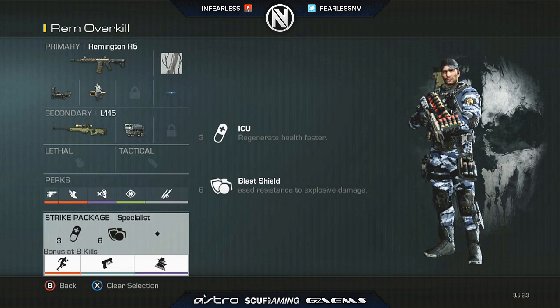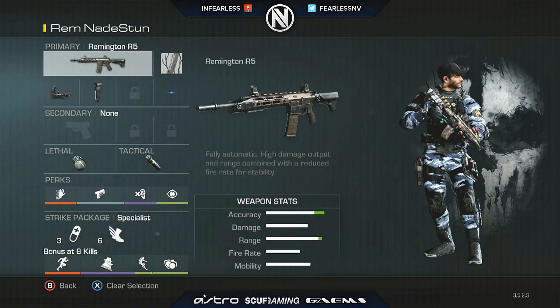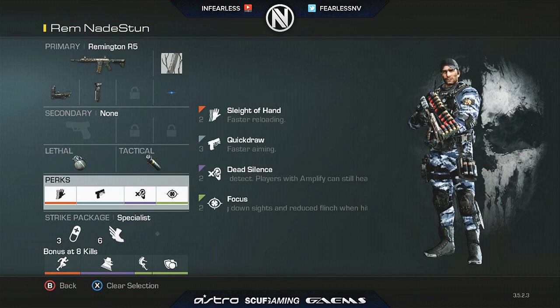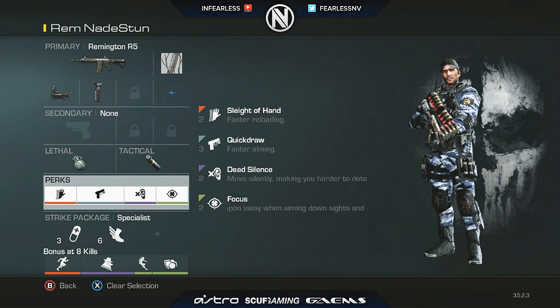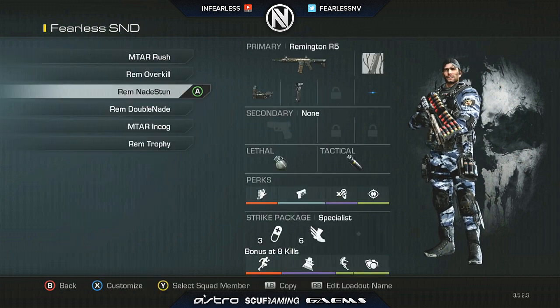Perks for that one are Ready Up, Agility, Dead Silence, Focus, and Overkill, with ICU and Blast Shield as streaks. I don't really ever reach the Specialist bonus on this one because I switch around too much. My third most common class is a flat-out Remington with red dot and grip, a grenade and a stun, Sleight of Hand, Quick Draw, Dead Silence, and Focus. I use Quick Draw on the Remington class when I'm playing more aggressively.